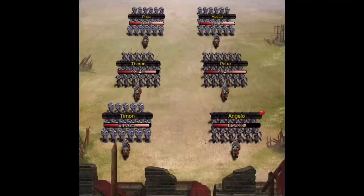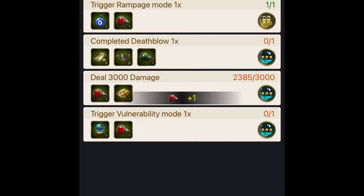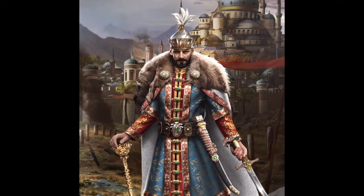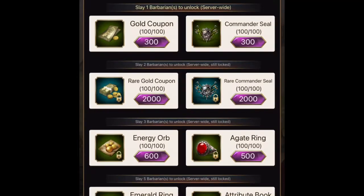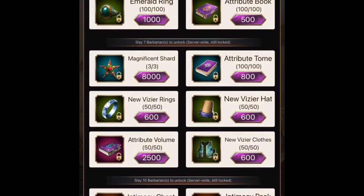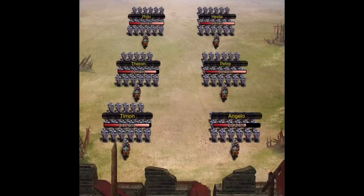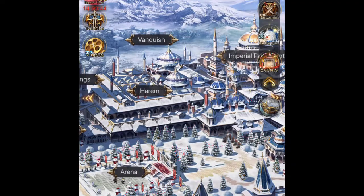Hopefully that was helpful. Go smack some barbarians around and get lots of rewards. Don't forget to collect your rewards from the barbarian — I usually forget. This is the token store where you can buy all the different tokens. As you can see, the server has to slay a certain amount of barbarians to unlock certain rewards, so that's why it's best that everybody attacks the same barbarian. I hope this was helpful!